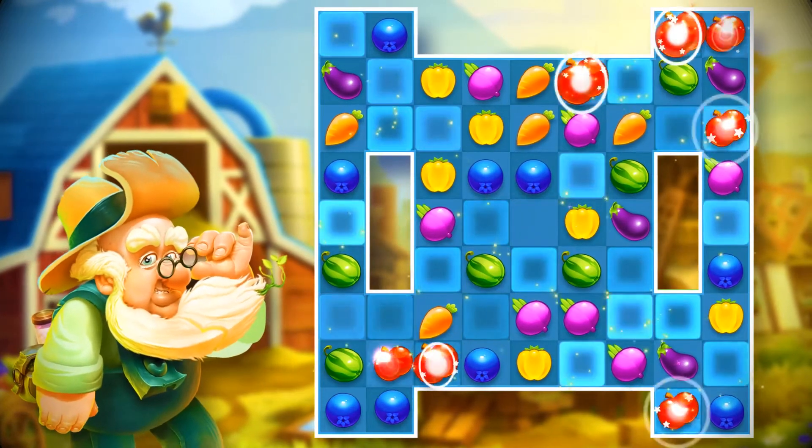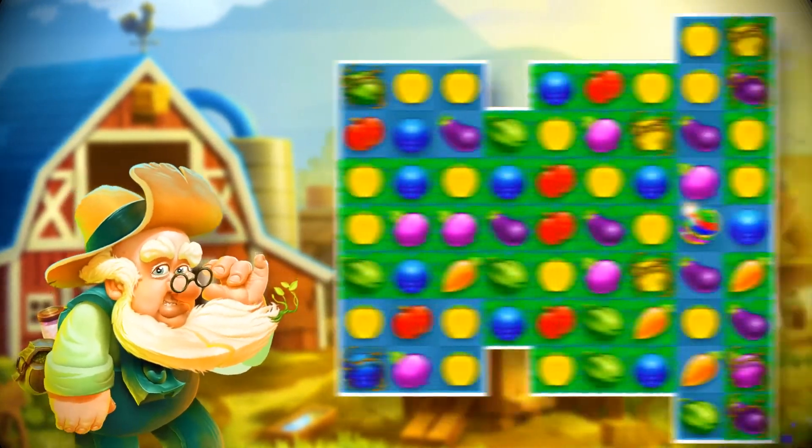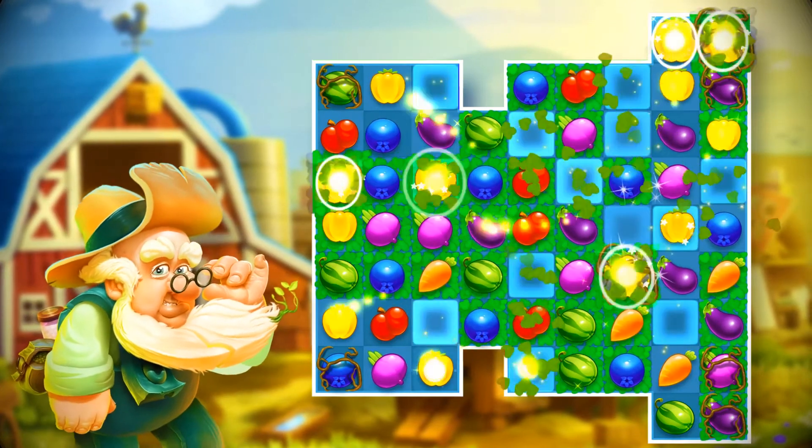Finally, the color bomb. Swap it with any crop to remove all of the crops of the same color from the board. Spectacular!